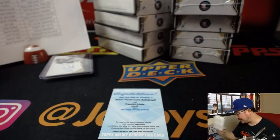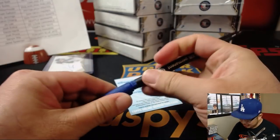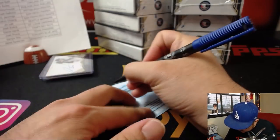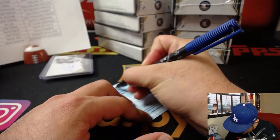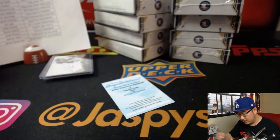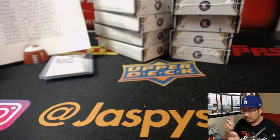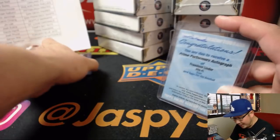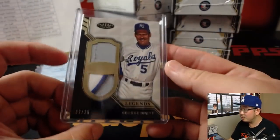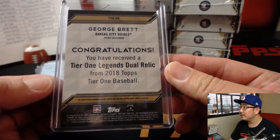I think he didn't feel like signing this set. EJ is saying George Brett was his favorite player as a kid — nice. Eric Jennings' favorite player.